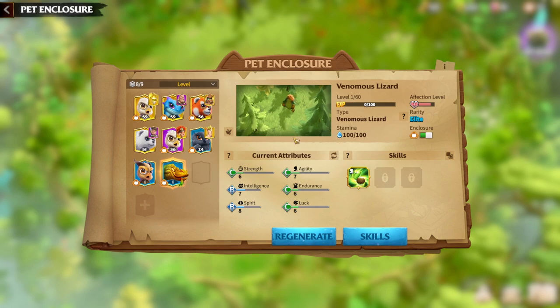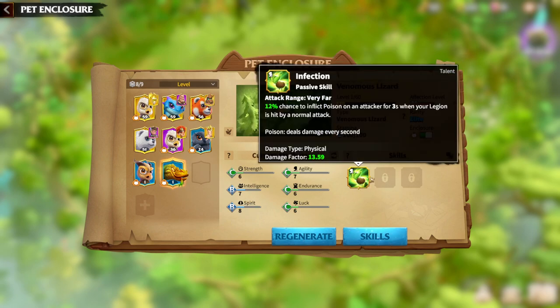The main skill for the Venomous Lizard is Infection — 11% chance to inflict poison on an attacker for 3 seconds when your legion is hit by a normal attack. Poison damage deals damage every second. Poison damage is all about staying alive, because if you are alive longer, you have more seconds to make the poison tick.